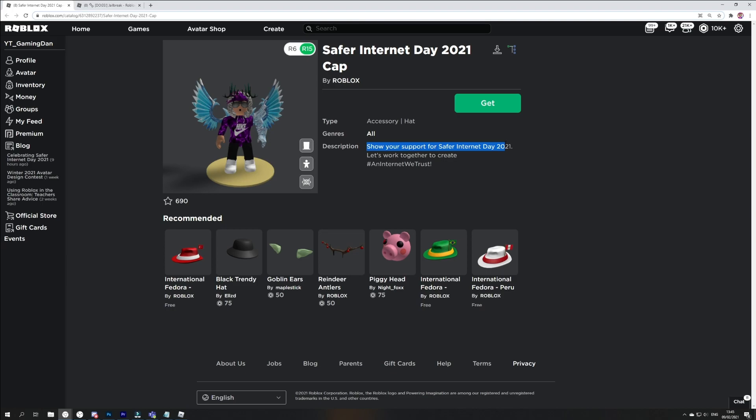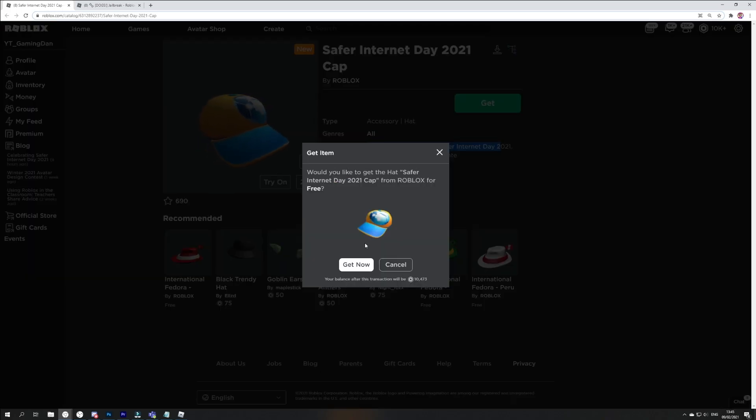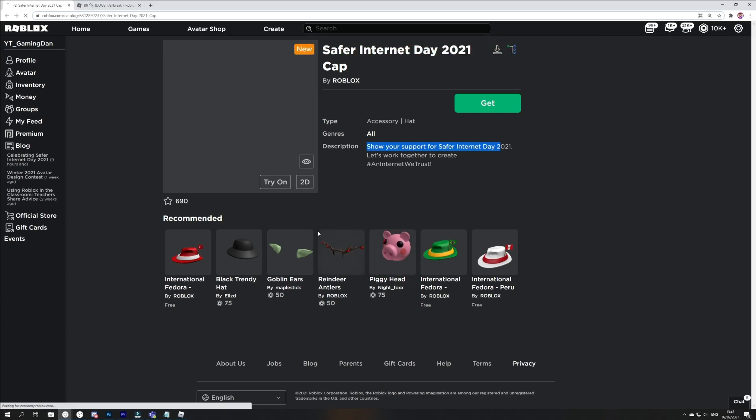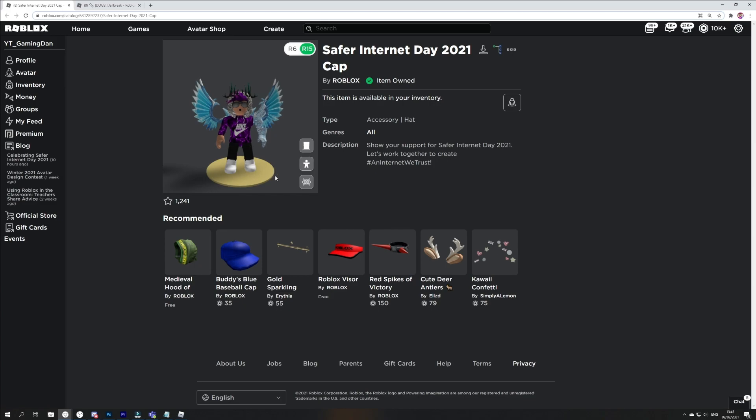So as you can see, the Safer Internet Day 2021 cup — show your support for Safer Internet Day 2021, let's work together to create an internet we trust. As you can see, this cup here is pretty cool — it's orange and blue and it's got a little globe on it. You can get it for completely free by clicking 'Get' right here. Purchase complete — and as you can see we now have the item. That's as simple as it sounds.